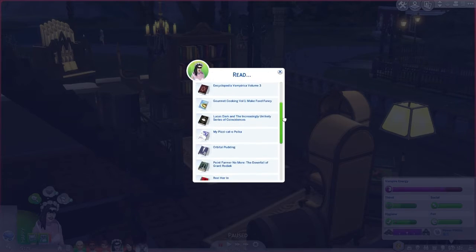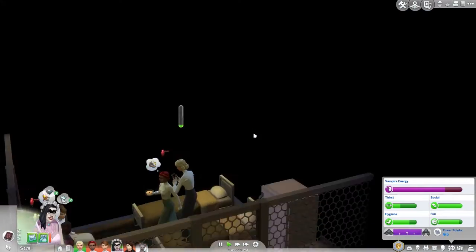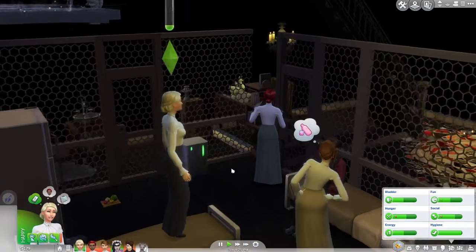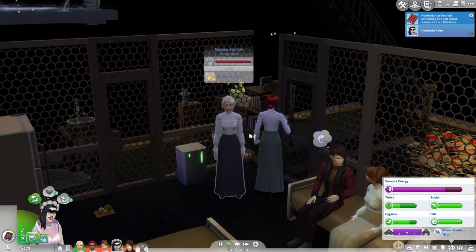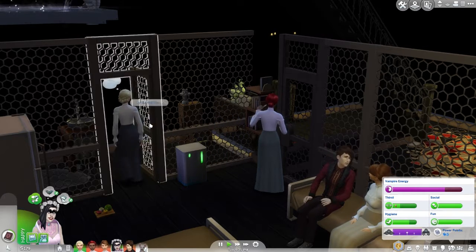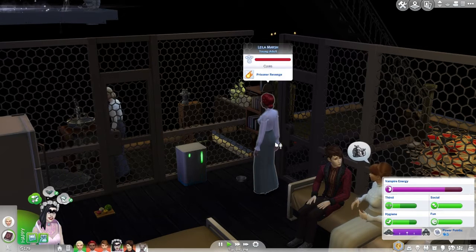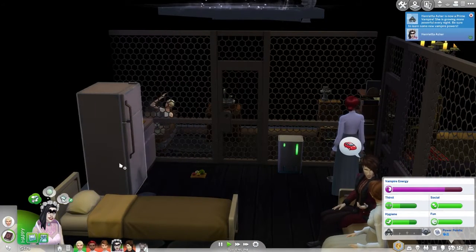I think we are on vampire lore level three — she's got to read that book. She also has to go and drink some blood. She keeps climbing back up there — it's like she's trying to get a signal, holding her phone up. Go and drink some blood, Henrietta. She can learn everything she can from this book. Vampire drink — compel for a deep drink — and she ranked up to a prime vampire!